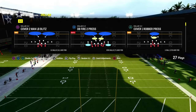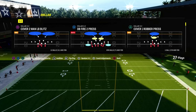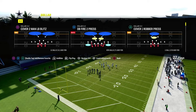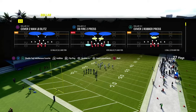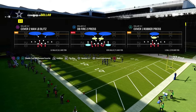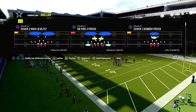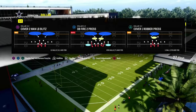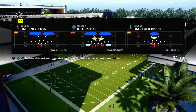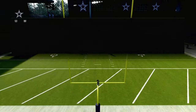The biggest key with creating a bunch defense is understanding whether they're running their bunch to the short side or the wide side. The coverage is basically going to be the same, but slightly different depending on which side. If they're running their bunch to the wide side, we're never going to have to back off our outside corner on the bunch side. If they're running their bunch to the short side, then we might have to back off that corner.